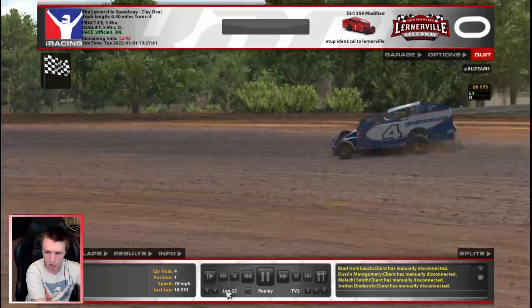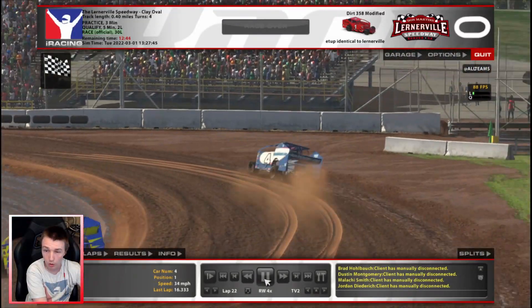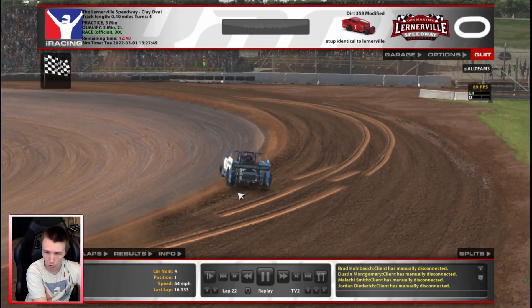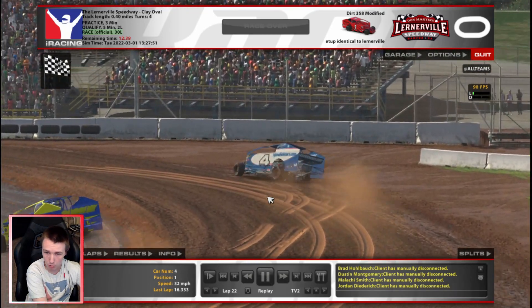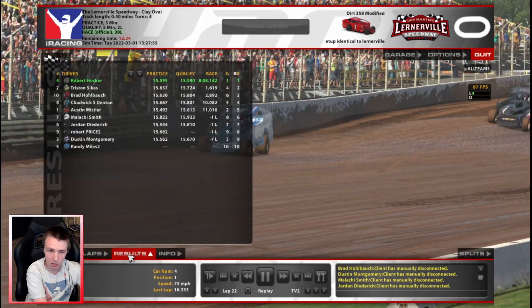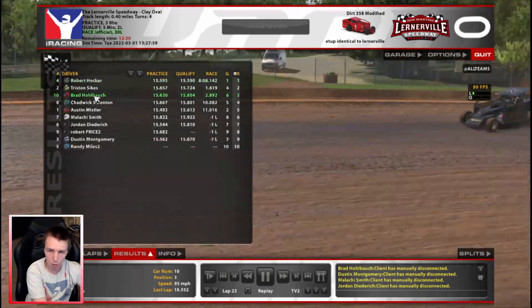Did the 4 car just start running the lower line after that, or did he just smack the wall? Oh, he went over — wow, the leader even went over there. He went in super low and slid up — oh my god, he almost flipped too. And that's what caught the 2 and the 10 it looks like — caught both of them all the way up. I think the 10 might have gone over at one point.